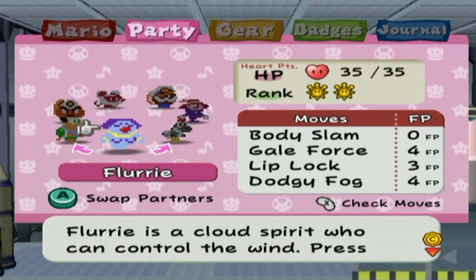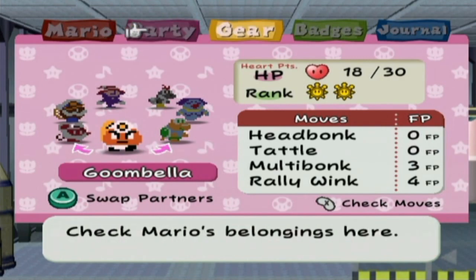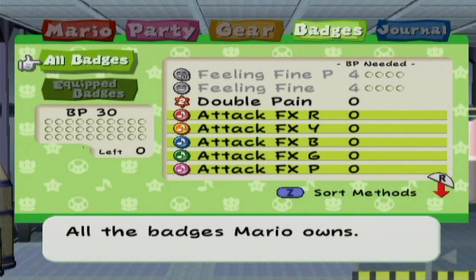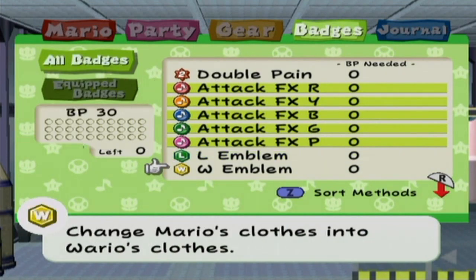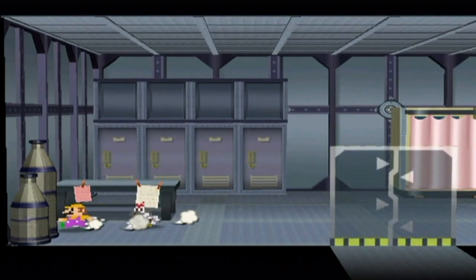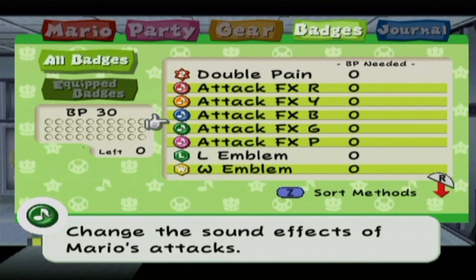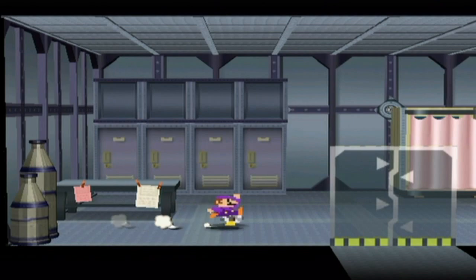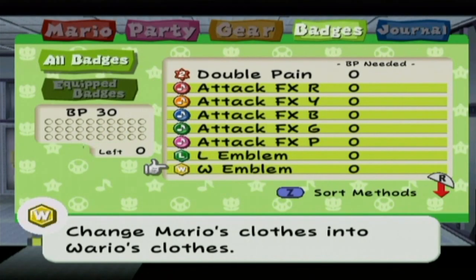Well, except for Flurry — blech. Doesn't Gumbella remind you of something? And of course, Mario's color will still change even when you wear the emblem badges. See? Now it's 8-Bit Wario! Wra-ha-ha-ha! Wario wins! And 8-Bit Waluigi! Funny, funny, ain't it?